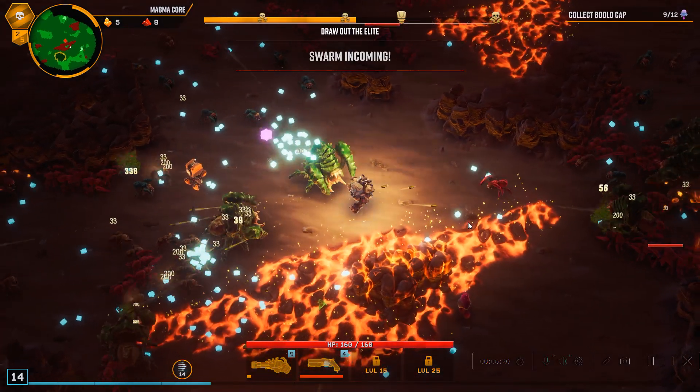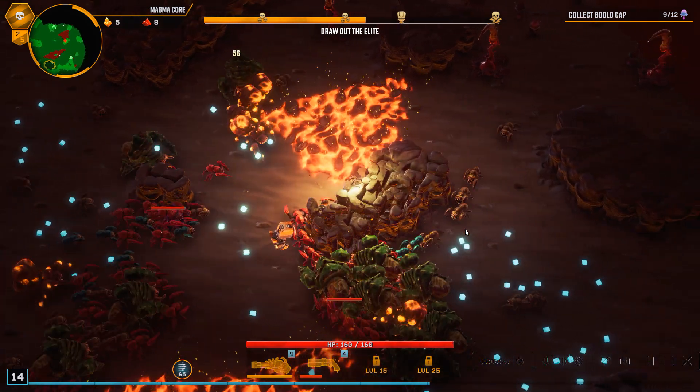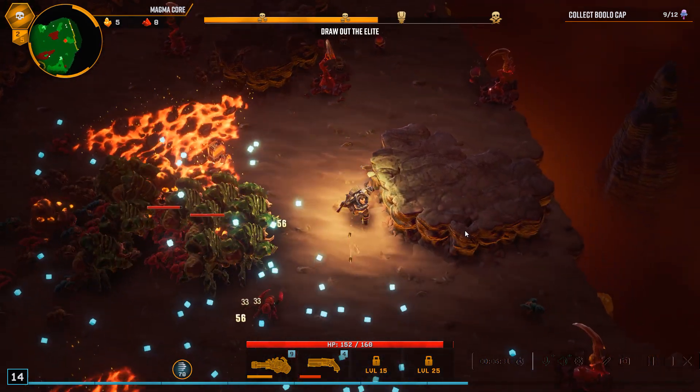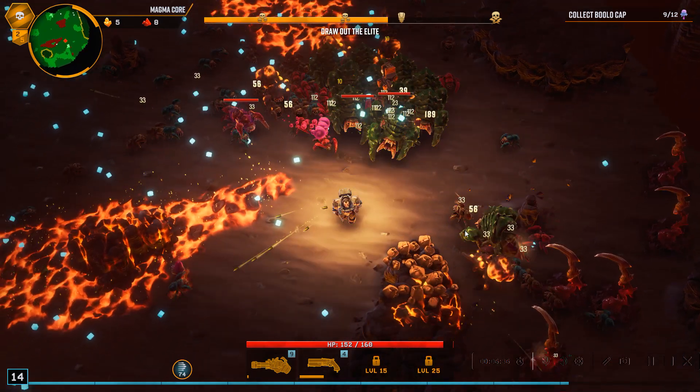Another swarm already. Let's get more reload speed so we can actually shoot. That's way better — I basically have infinite ammo now. One bad thing about the spray weapon is I can't really guarantee I'll hit the enemy. It's actually quite difficult.